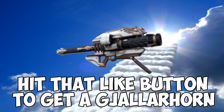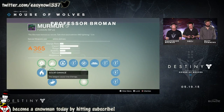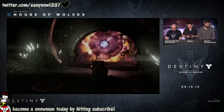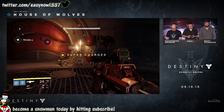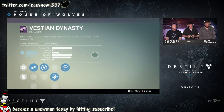Welcome back guardians to another Destiny video. Today we are looking at what was rumored to be the world's first secondary hand cannon. There were screenshots released suggesting this, and then on the Bungie Prison of Elders reveal stream, a guy called Matt Summons was actually using what appeared to be a secondary hand cannon — which turned out to be a brand new weapon type for special weapons.